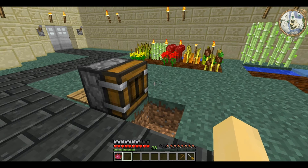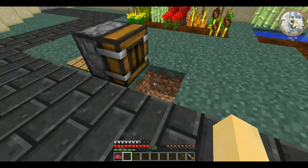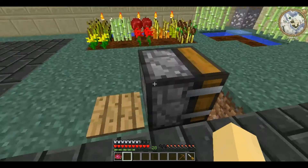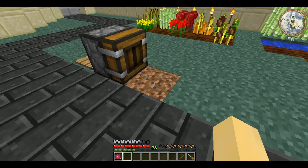But instead of breaking blocks, it deploys things. If you right-click it, it has a GUI — a 3x3 chest inventory. In this inventory you can place things, and then when it receives a redstone signal, it will place them in front of it. Place dirt in there and it has placed the dirt back in the hole.